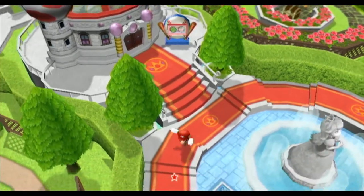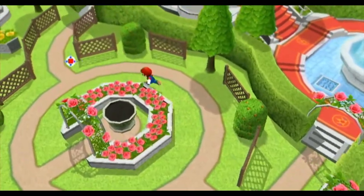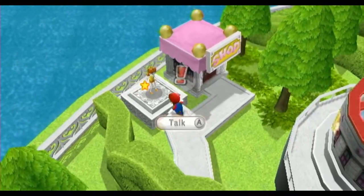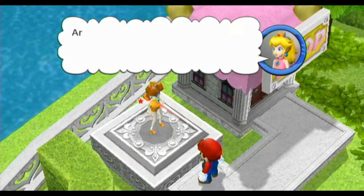And Cruiser Pass has showed up — that means we have Daisy. Let's go see my favorite Mario princess. There she is. Oh sweet! You helped me get back to normal, didn't you? Thanks!